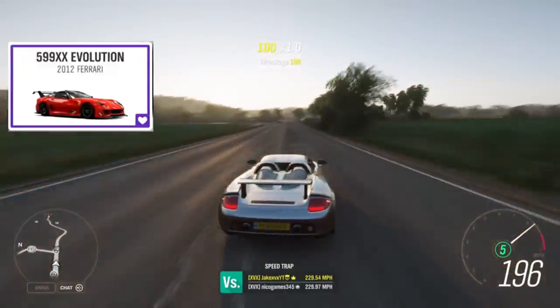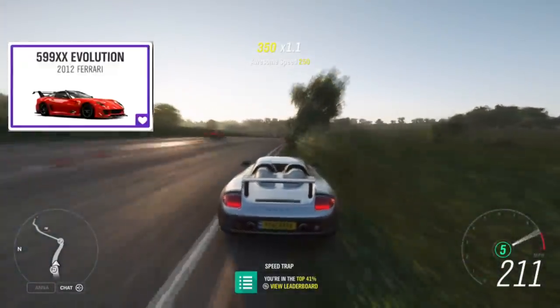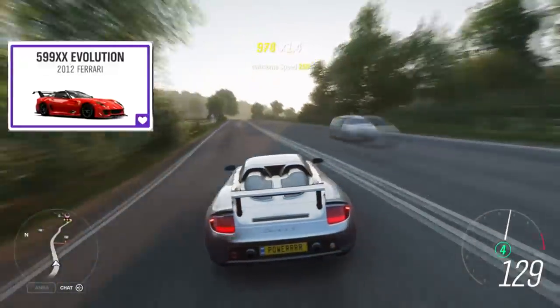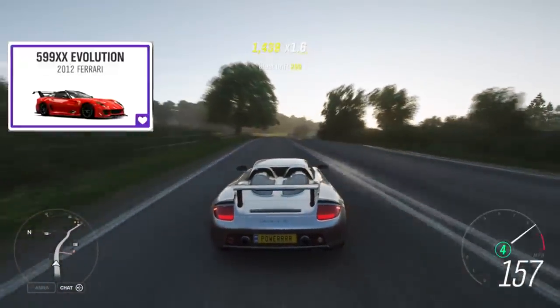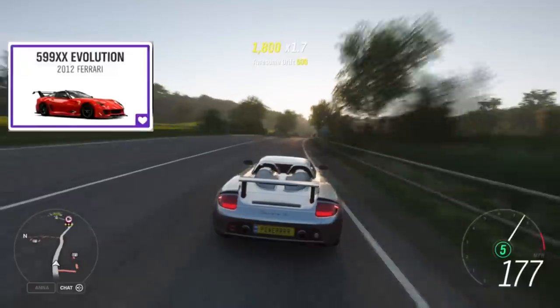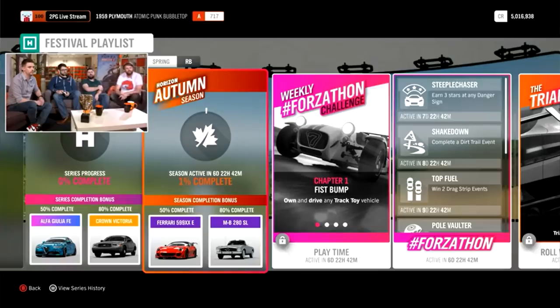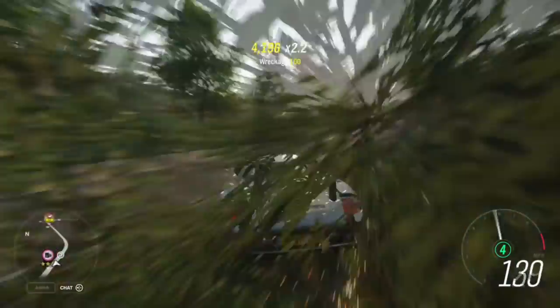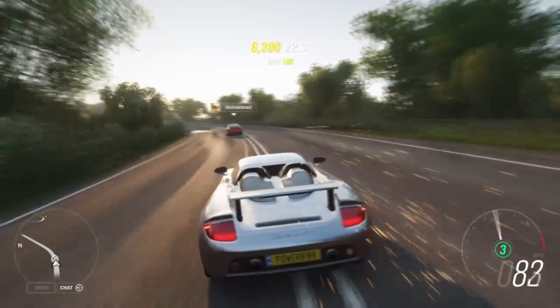We're also getting the Ferrari 599 XX Evolution, which is an exciting addition. This one you will get for 50% completion in one of the seasons — I think it's the week after next. At 50% season completion you'll get the Ferrari 599 XX Evo, and it's been said this might be the new best Goliath car, so it could be pretty good.